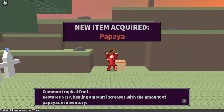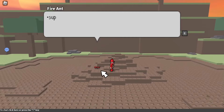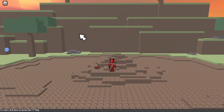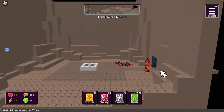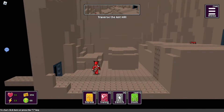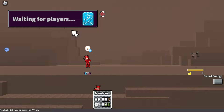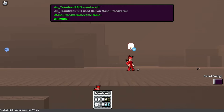Papaya — common tropical fruit. Restores HP; healing amount increases with the amount of papayas in inventory. Oh, cool, that's very nice. I need some heal stuff. They're absolutely tanky. What's up? It's an inhale — you can help it in. Please remain small while you're here. You don't want to have an accident. I have to traverse the inhale. Yo, this is sick! Was that supposed to happen? I need an ice dagger just to heal me. Pretty cool. Even though you're so small.